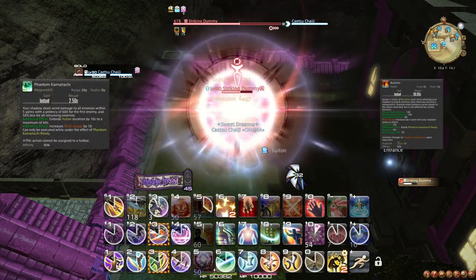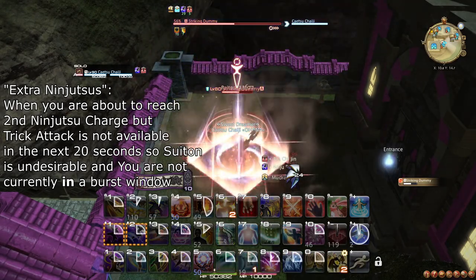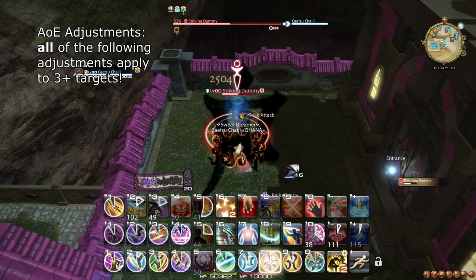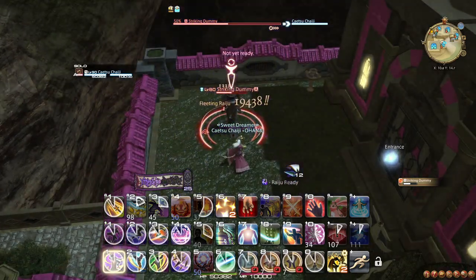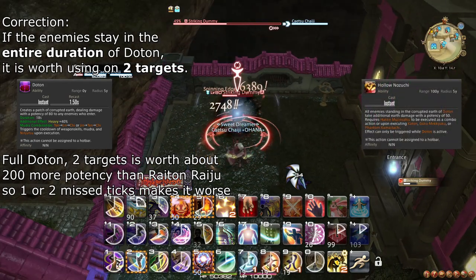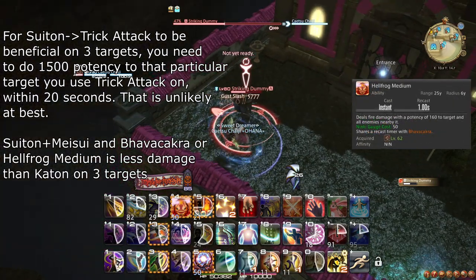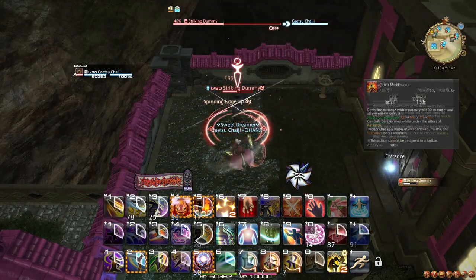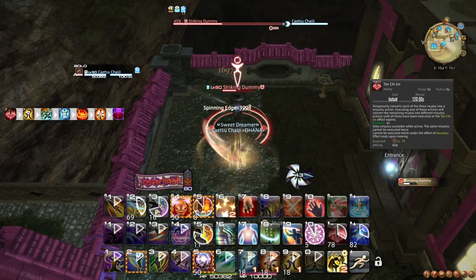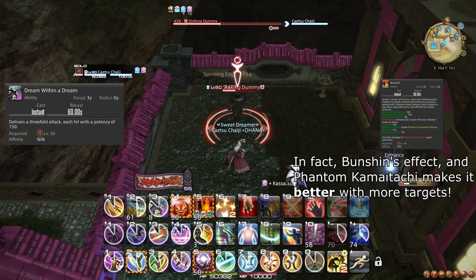Outside of your burst, you should still use Bunshin on cooldown, and make sure to make use of Phantom Kamaitachi when it is available. Every so often you will also have extra Ninjutsus, which mostly should be used on Raiton and followed with Fleeting Raiju. For AoE adjustments, a bunch of things change on 3 or more targets. You should use your AoE combo instead of single target, and due to the introduction of Raiju, Katon and Doton should be used on 3 or more targets. Doton should be up before using Katon to make use of Hollow Nozuchi. It is not really worth using Suiton for either Trick Attack or Meisui, but Bhavacakra should be replaced by Hellfrog Medium, and you should use Kassatsu on Gokakokyaku. For Ten Chi Jin, use the Jin-Ten-Chi combo instead. Remember that this places Doton, so if you plan to use Ten Chi Jin, don't spend a Ninjutsu charge on Doton — use Ten Chi Jin first. Mug, Dream Within a Dream, and Bunshin can all be used the same way as on single target.